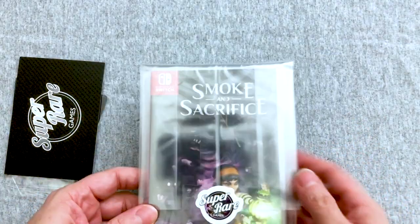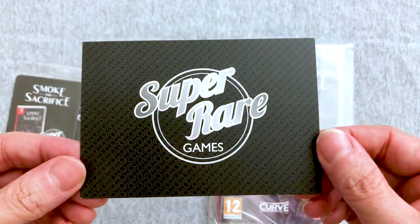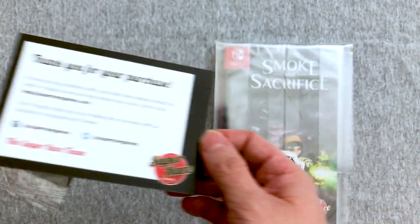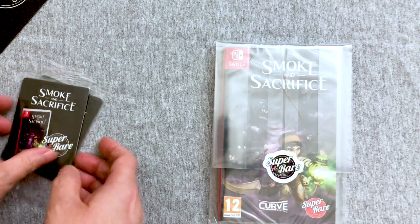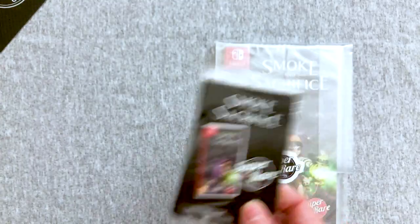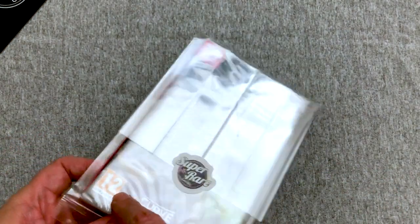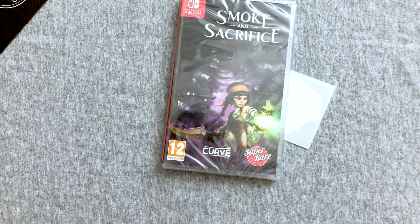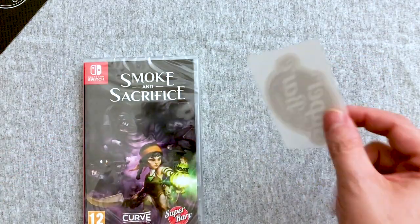Today we are going to play Smoke and Sacrifice. As usual, you get this Super Rare Games logo card — flip it over and it's got all the social media stuff to find them. I ordered two packs of booster cards even though it seems like I only need one anymore, because it always comes with a booster card and sticker. It always comes very well packaged.